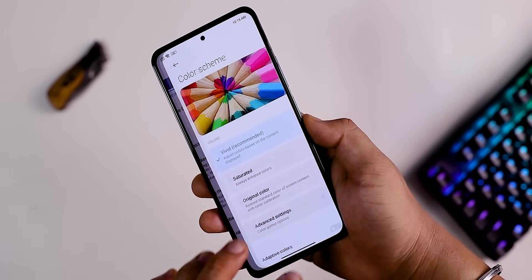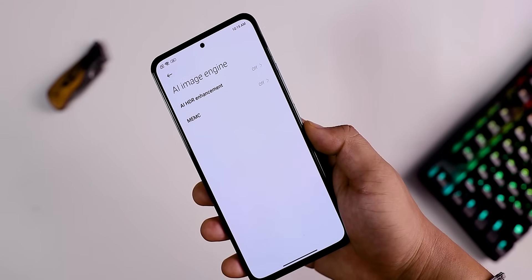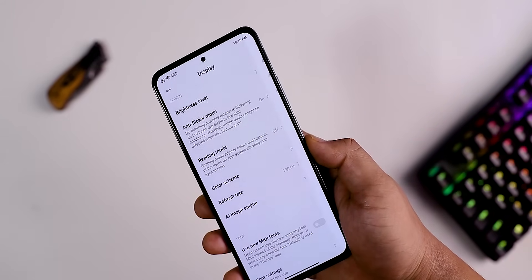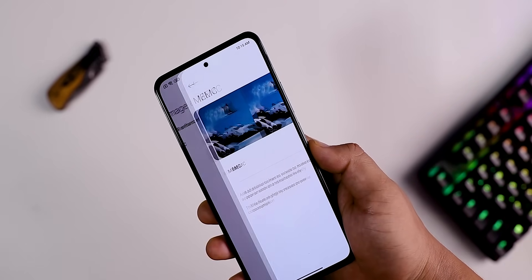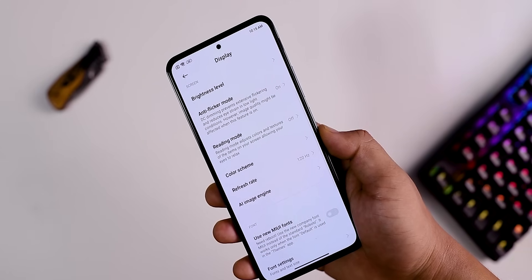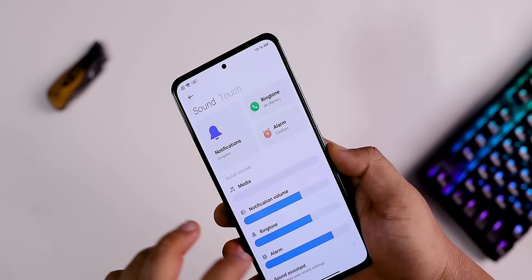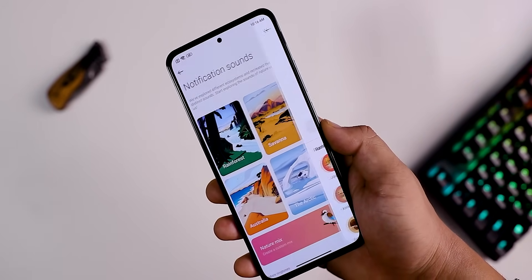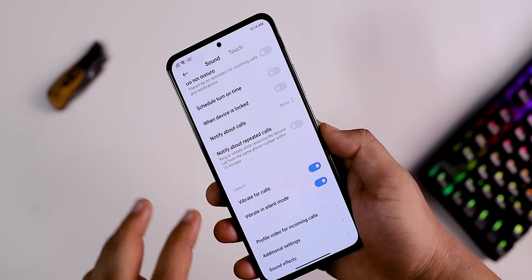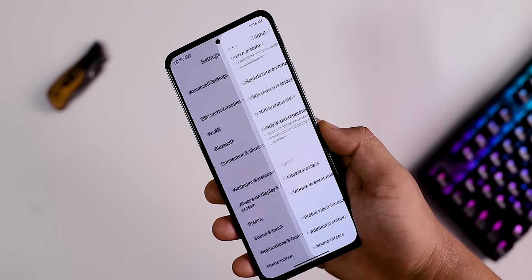You can see the color scheme option, reading mode, and AI image engine. In the sound and touch settings, you get tones and sound effects, and Dolby Atmos support is available here as well.